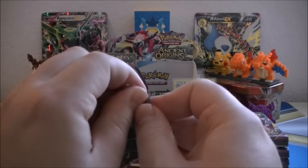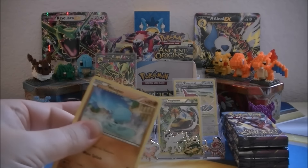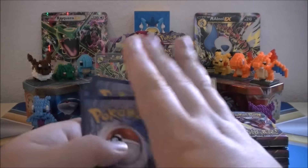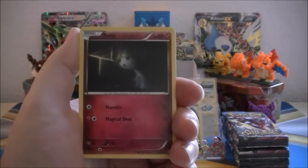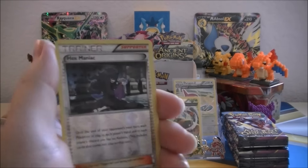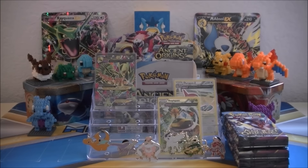We got the Shiny Primal Groudon pack art. We got Wooper, Golurk, Larvesta, Ralts, Baltoy Ancient Trait, Sceptile Spirit Link, Matang, Curlia, and Hex Maniac is our Reverse Holo. And our Rare of the pack is a Vileplume non-Holo Rare.